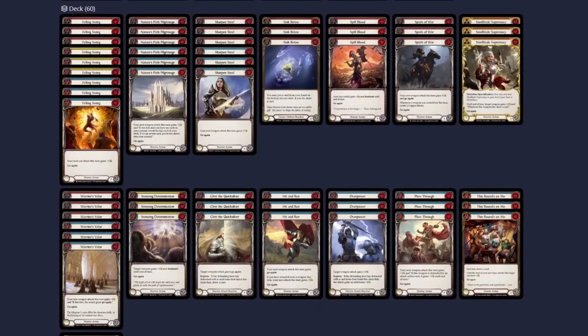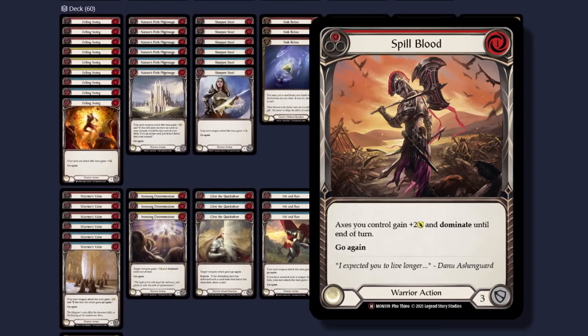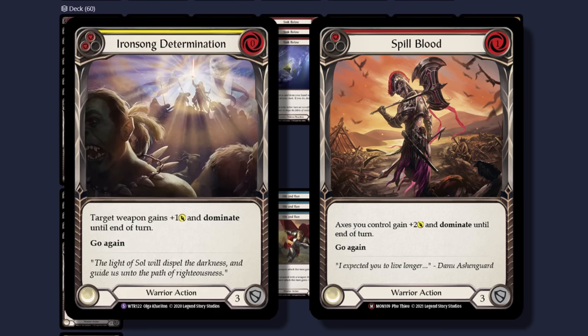Next, we have a big 9 copies of Felling Swing. The massive raw damage this presents doesn't allow opponents to let us go unchecked unless they want to die quickly. We round out our main buffs with 3 Spill Blood and 3 Ironsong Determination, as our Dominate enablers to allow us to end the game.